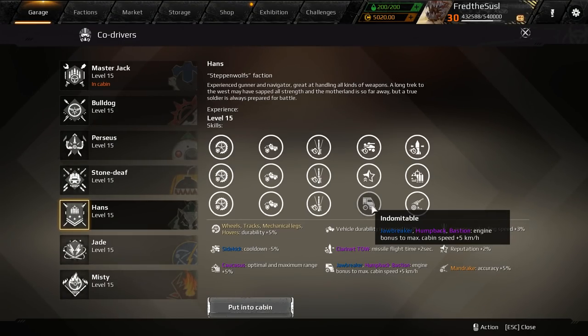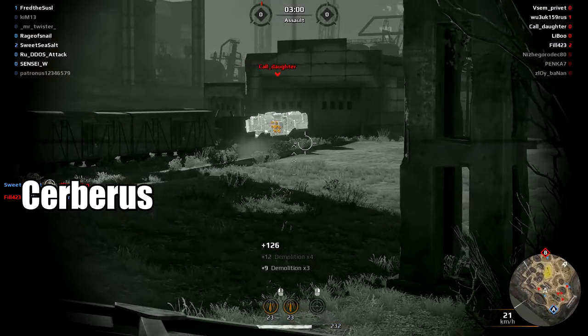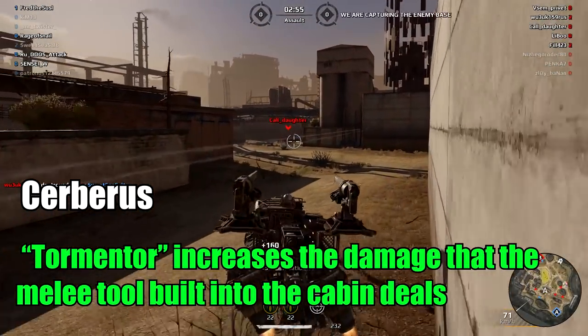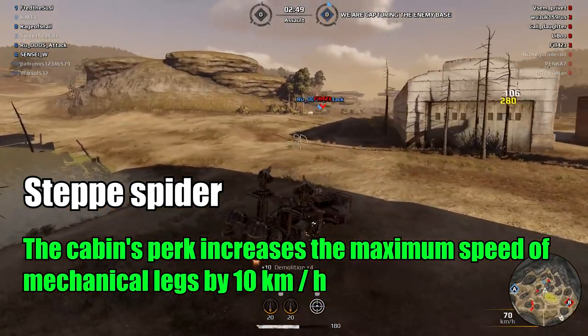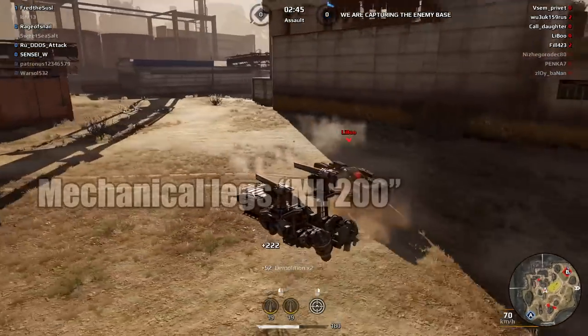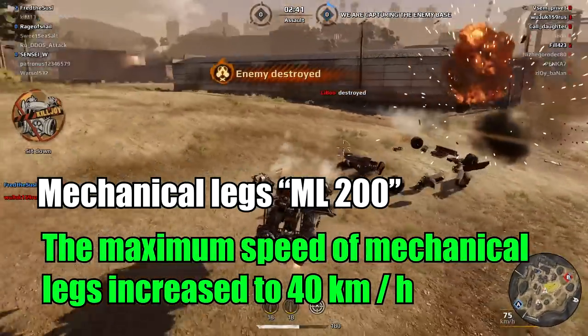Bastion: the Hand skill Indomitable now affects the Bastion cabin. The Jade skill Medium Heavyweight now affects the Photon cabin. The Malay weapon of Cerberus is a separated melee weapon now — Terminator will be useful with it. That's a really nice buff. Step Spider: the cabin's perk increases the maximum speed of mechanical legs by 10 km/h. Maximum speed of mechanical legs increased to 40 km/h.